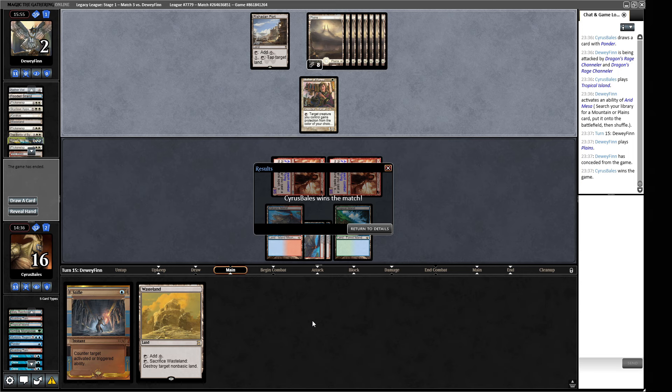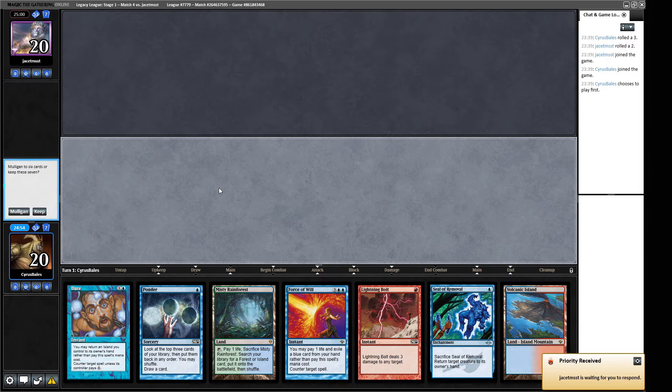Our opponent's mulligan to five didn't hurt us too much, but I'm finding we don't have much in the way of sideboard stuff to bring in. Our main deck is pretty all-purpose and has game against everything, but maybe that's something to look at. Let's go to Round 4. We have a lot of interaction and an Island — I'll Ponder trying to find a threat. I prefer starting out with threats, and our red is more important — we can always fetch another red. So we lead off on the Ponder.